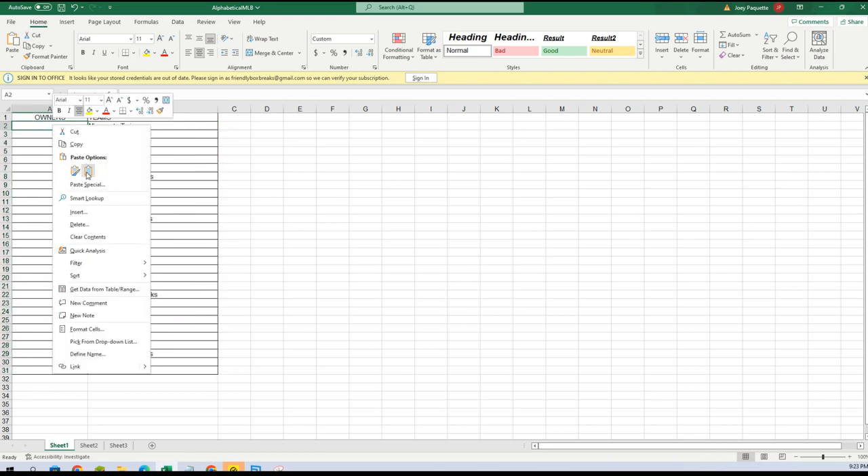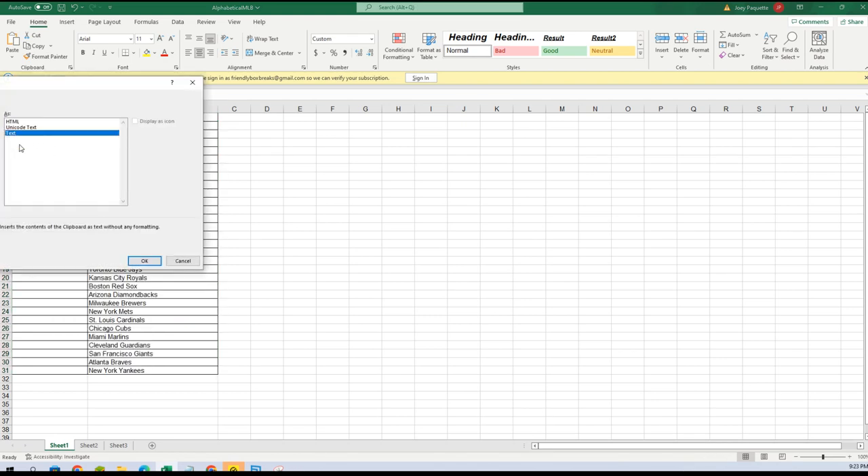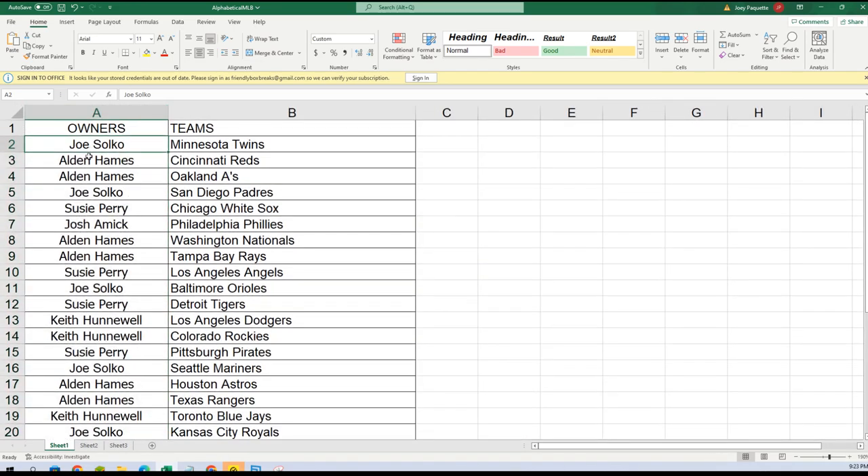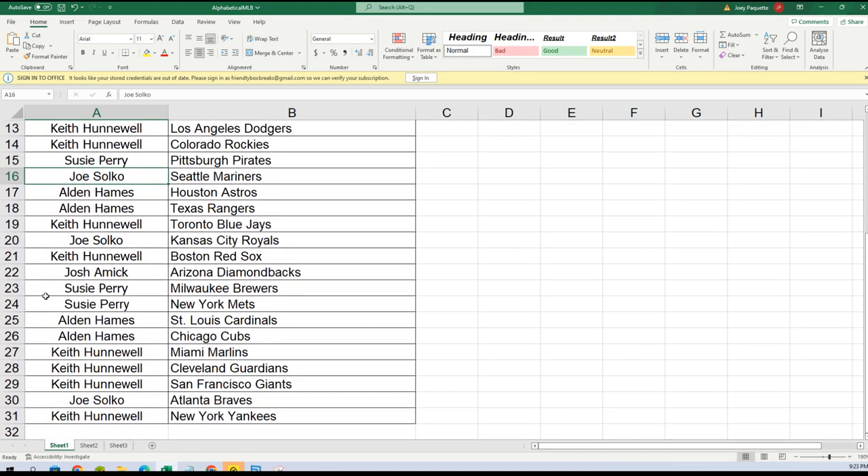Paste special text — boom. Here are your teams: Joe got the Twins, Alden gets the Reds and A's, Joe gets the Padres, Suzy the White Sox, Josh the Phillies, Alden the Gnats and Rays, Suzy the Angels, Joe the Orioles, Suzy the Tigers, Keith the Dodgers, Rocky the Pirates, Joe the Mariners, Alden the Astros, Rangers to Keith, Blue Jays to Joe, Royals to Keith, Red Sox to Josh, Diamondbacks to Suzy, Brewers and Mets to Alden, Cardinals and Cubs to Keith, Marlins, Guardians, and Giants to Joe, Braves to Keith, and Keith gets the New York Yankees.